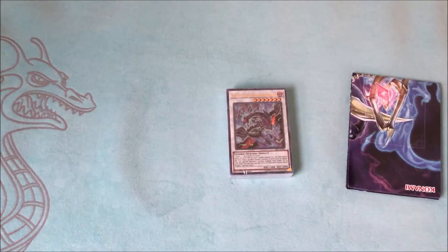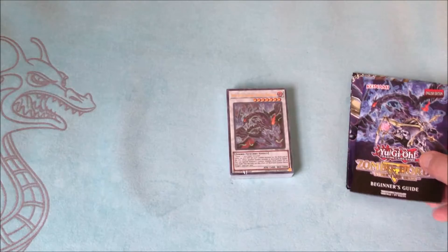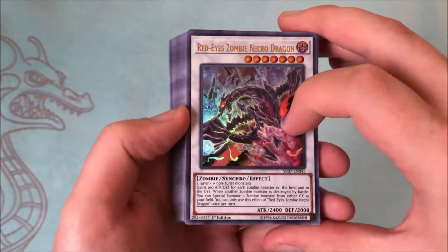Of course we have the deck, and then we have the paper playmat and the rulebook, although there are newer rulebooks now so you might want to read one of those instead if you're new. Alright, I got the plastic off of the cards, let's go through everything.